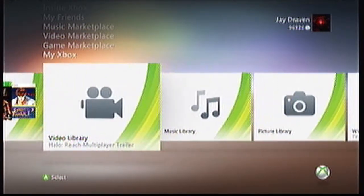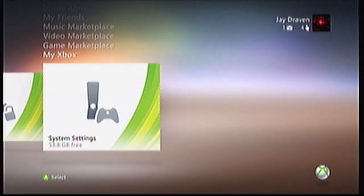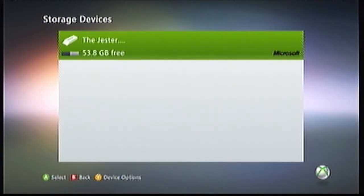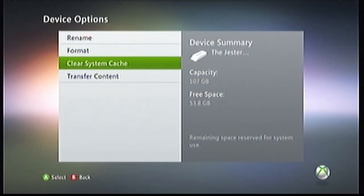Begin by heading to the My Xbox menu. Scroll all the way to the last option — it will be called System Settings. Press the A button and make your way to the memory options. Once there, press the Y button to access the settings. Now choose Clear System Cache.